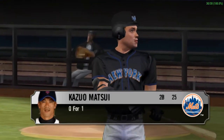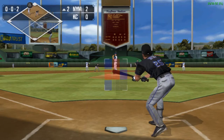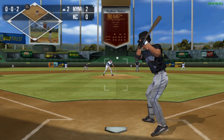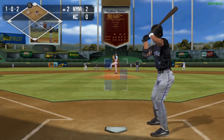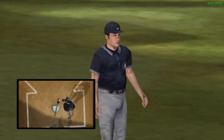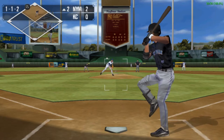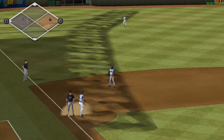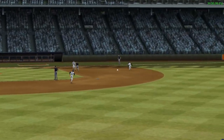Here's Kaz Matsui. He was out on a ground ball last time up. Pitch in tight for a ball. They check at third. He can't check his swing in time. On the ground, just out of the fielder's reach. Barroa gloves it. That's an infield single. That's six hits allowed by Greinke.